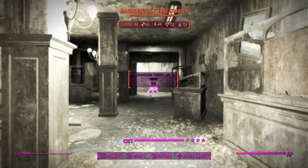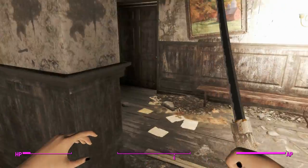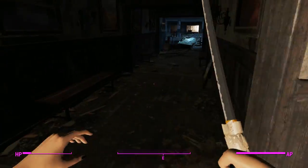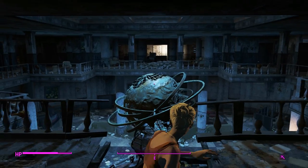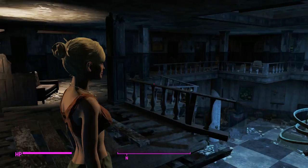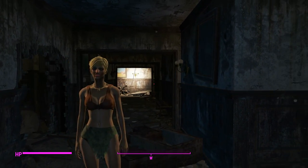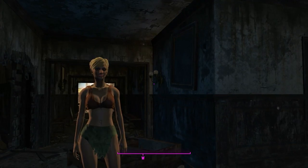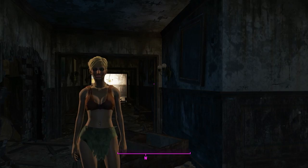That was 4,200 damage from that power attack just from standing there — this thing does a lot of damage. Whether that makes it overpowered, I'll let you decide. We'll take a stim pack, put the weapon away, and head out to go super mutant hunting.